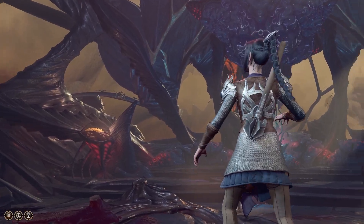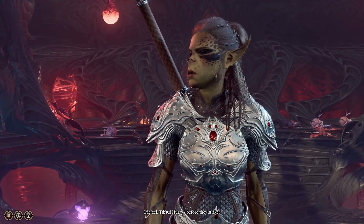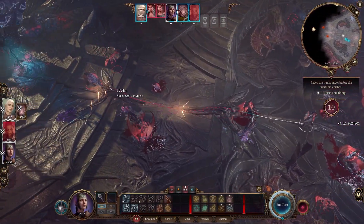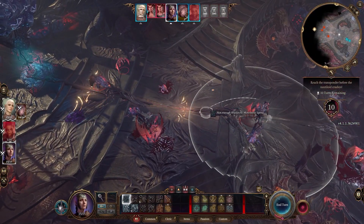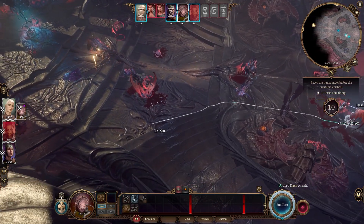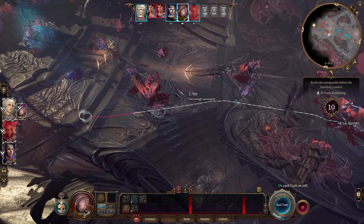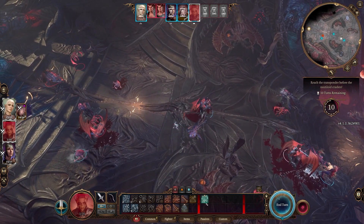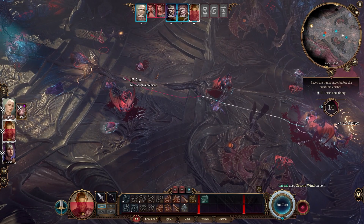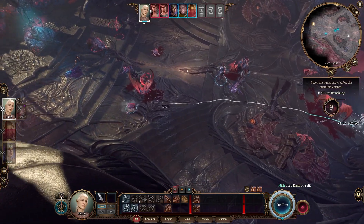Once Commander Zaelic is killed and the Mind Flayer is dead, make sure that you actually loot the sword off of the guy's body before you go over to the console and activate it. As you're heading over to the console, three more adds will spawn — I always just click Dash on my characters and run them right through. But if you have plenty of time, you can always stop and kill them. One last thing: if you have Lazelle loot the sword, you actually won't have access to the sword until you get her to join your party later on in Act 1. So always make sure to have Shadowheart or your main character be the ones to loot the sword.